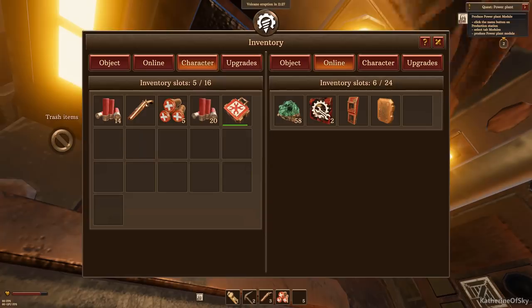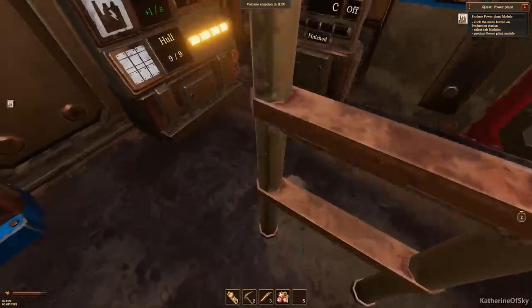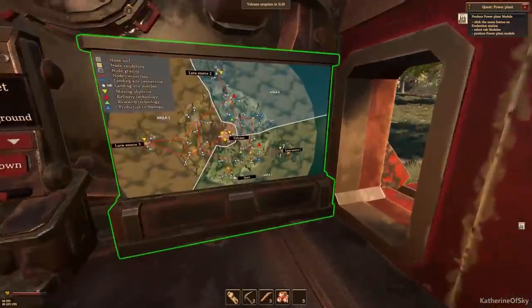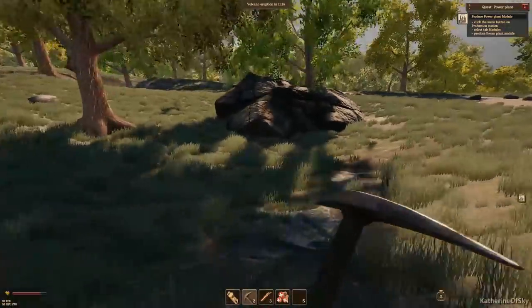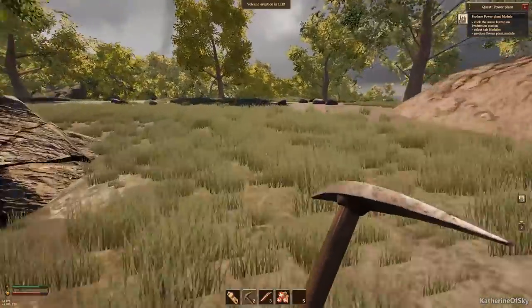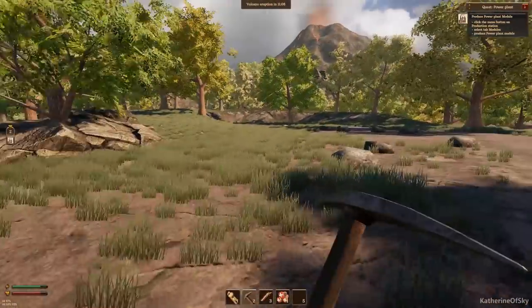We have 20 slugs for the shotgun — not a lot. We still need to do the power plant. I need to go and find some coal. It's cleared up out here a bit — that's nice. Let's go see if we can find some coal because I really would like to get coal if there is any.